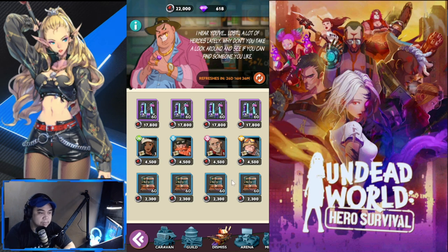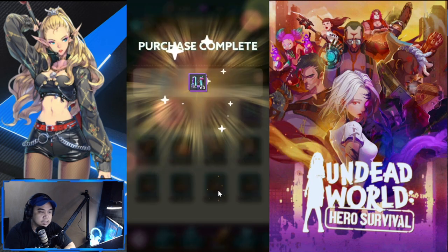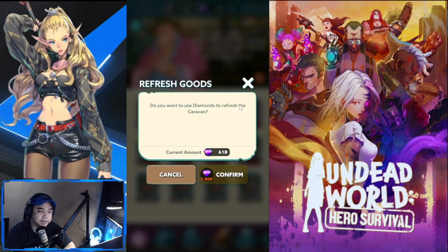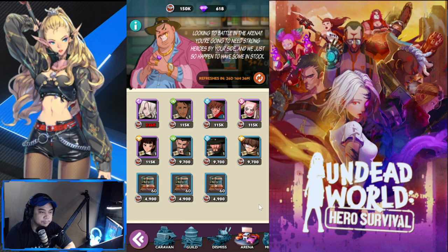For the dismiss store, the best ones are just these items here. Purchase one since that's the limit. Don't bother with the refresh since it costs 1,000 gems — nothing special there.